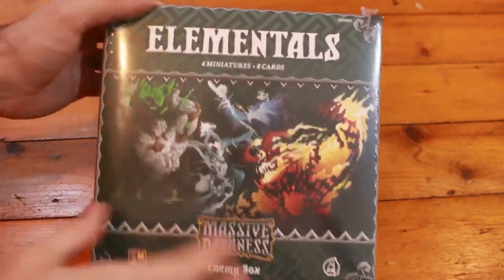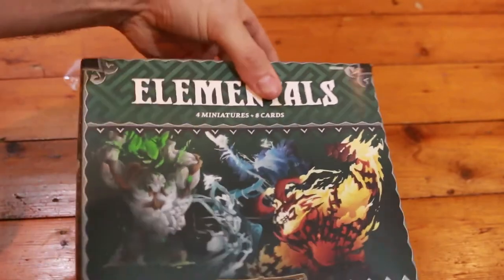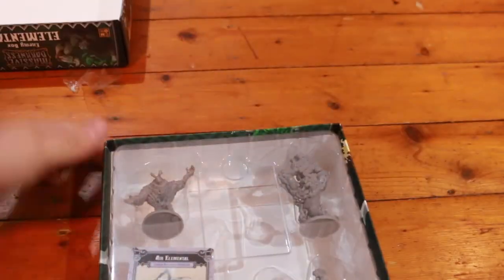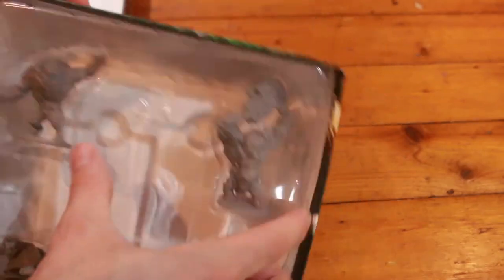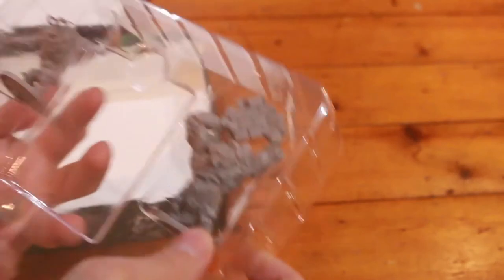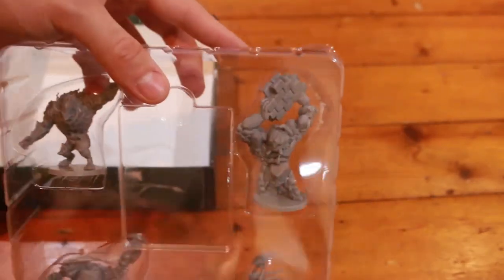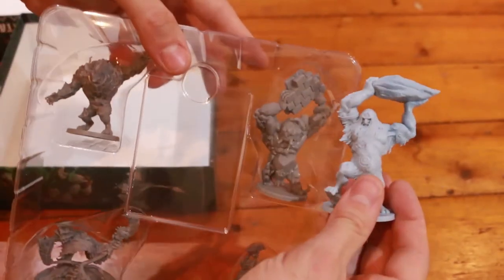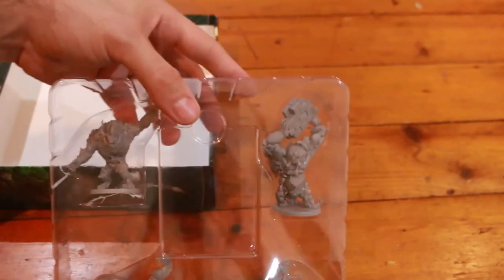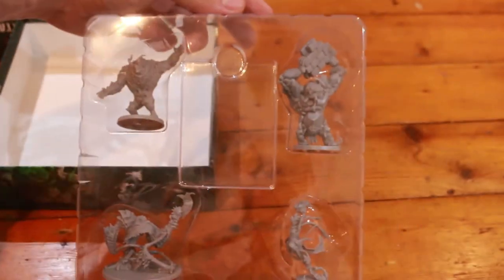And last one for the Enemy Boxes - this is the Elementals Pack. Let's just open this box and have a look at them. So wow, these aren't actually as big as I thought they were going to be. We'll have a close look at these properly, but I was thinking this guy would be about the size of that giant from Blood Rage. I guess they're not that far off, but I was expecting a little bit bigger. That's okay though, let us have a squiz at all of these guys.